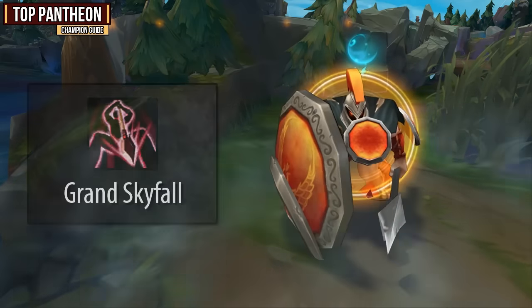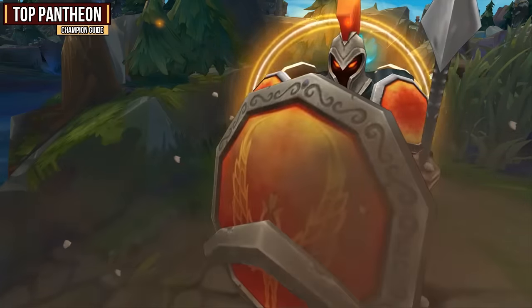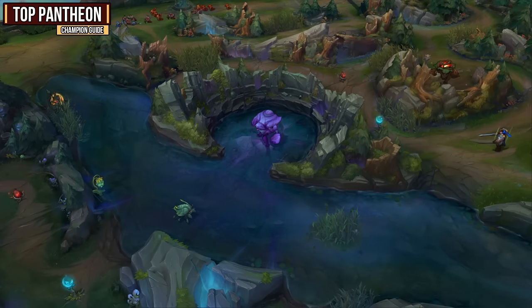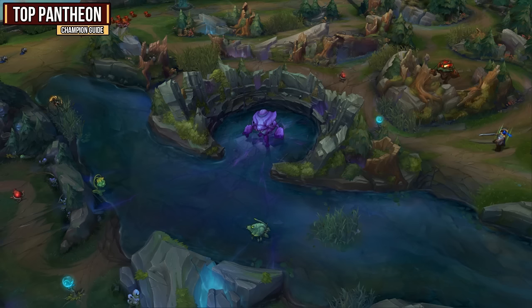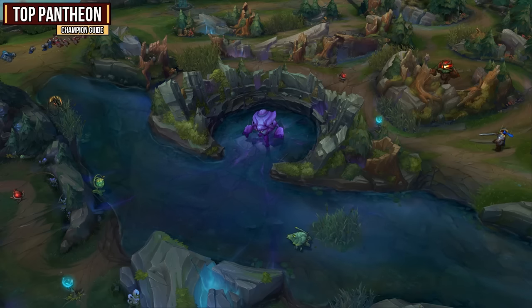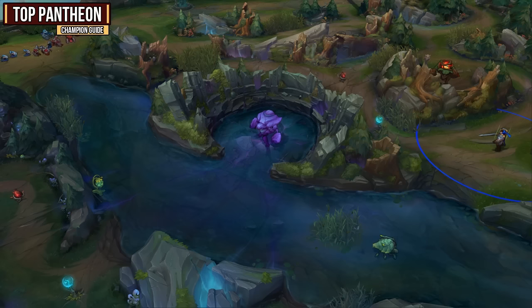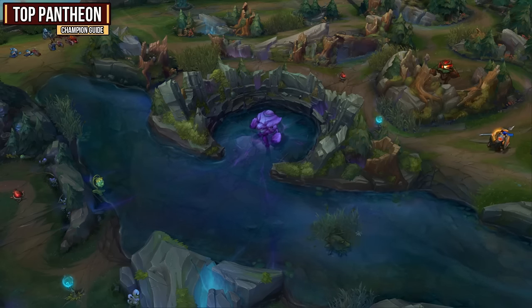Your ultimate is Grand Skyfall and it can add some nice damage to an all-in, but also gives you a lot of map presence. This ultimate has a 5500 range, which is where you get all the map presence from. It is a channel, so it will take some time to get used to, but you will blink down to the target location two seconds after and do a bunch of damage when you land. If you get people in the epicenter, they take 100% more damage, so that's what you have to aim for.